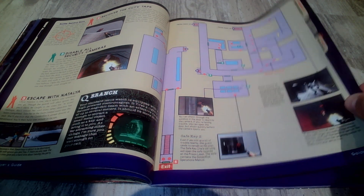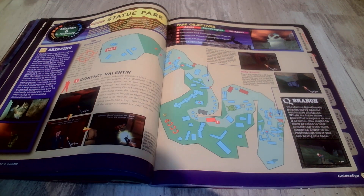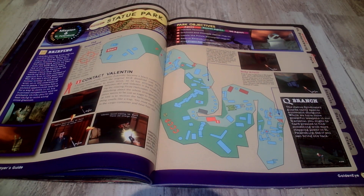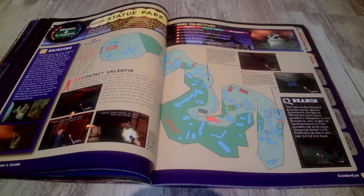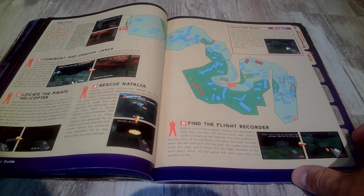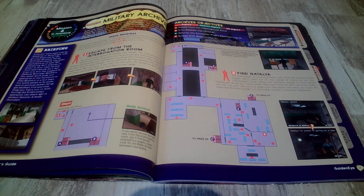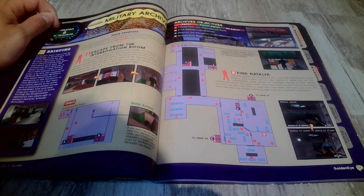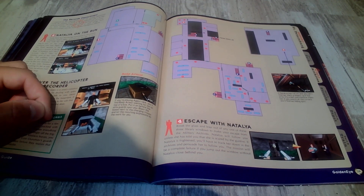Escape with Natalia. The cat is crying as always. I remember the Statue Park - contact Valentine. Oh, spoilers - he ends up dying I think in The World Is Not Enough. This is the mission where you find out 006 is the bad guy. Military Archives, Mission 6.